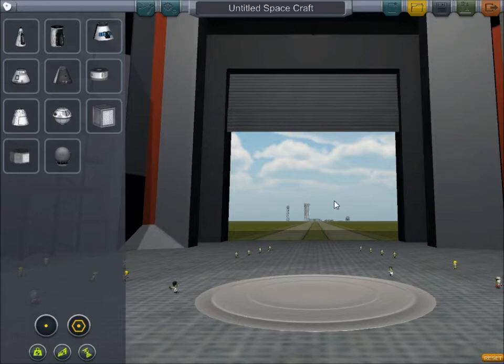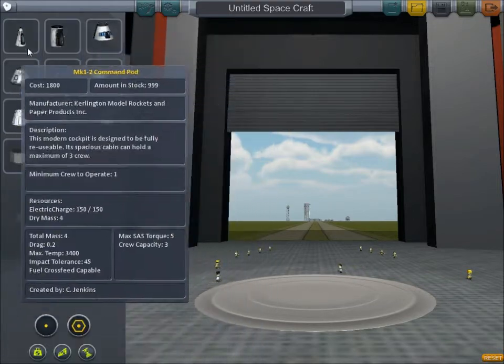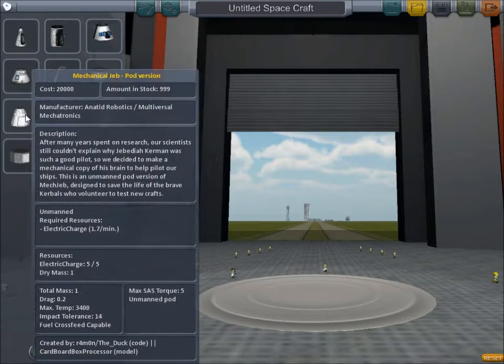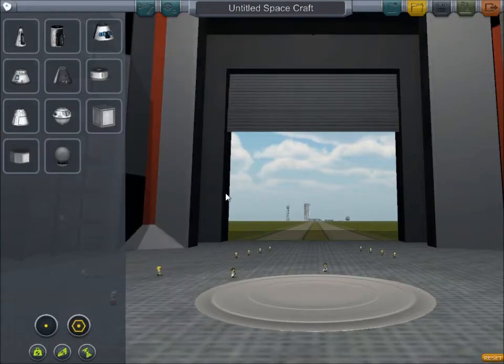You click on the VAB and it takes you into this view — lots of little Kerbals walking around, a big room to build things in. Now I have a few extra bits over here in the pods area because I've downloaded a mod called MechJeb. It's one of the best mods out there for this game — it will save you so much hassle, frustration and wasted fuel. However, I'm not going to be using it because this is meant to be how to get up with basic stock parts.